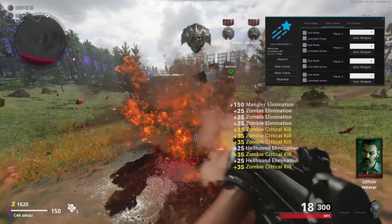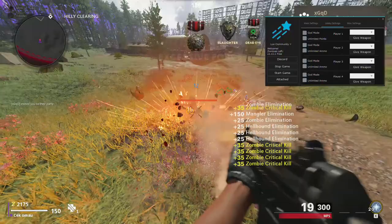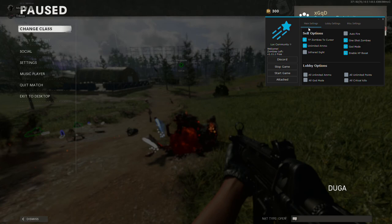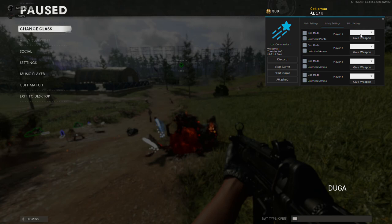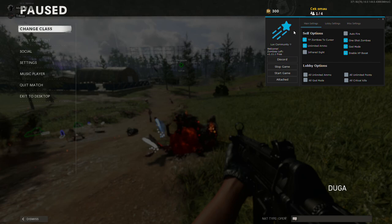As you guys can see it's legit all here — all you want to do is shoot. By shooting you can upgrade your gun and get a lot of XP from it. If you want headshots only, just put them on the ground and shoot. You can also go to lobby settings down here and enable guard mode, unlimited points, give people weapons, and all that stuff.